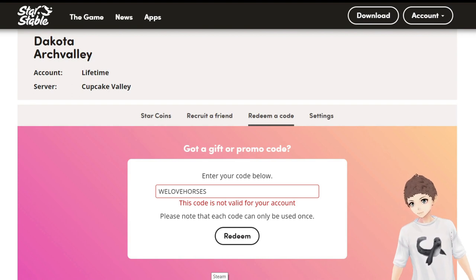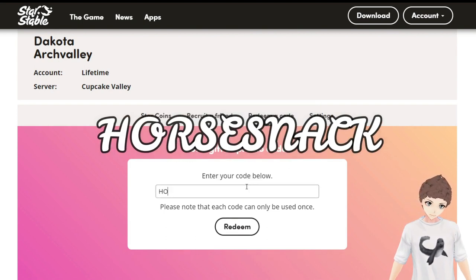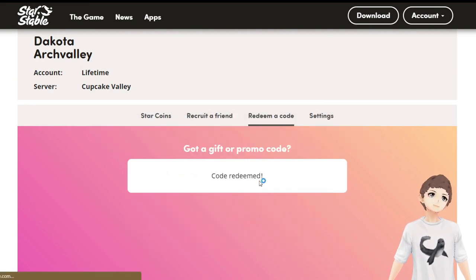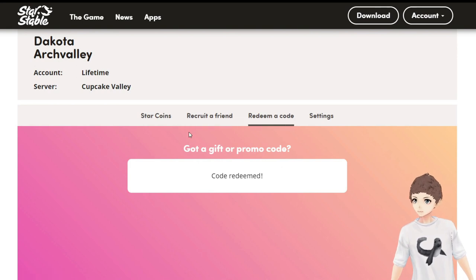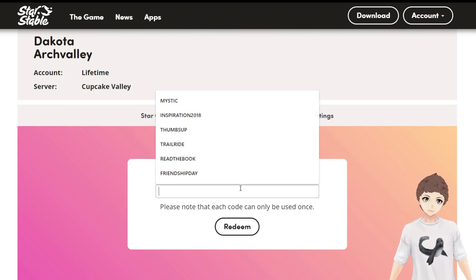At least some of them work — at least I have some cute new clothes and things. The next code is horse snack, and this should give you some horse food. Yes, finally! I don't know exactly how much it gives you, but horse food is good, so that's helpful.